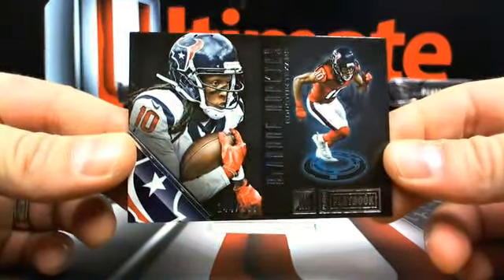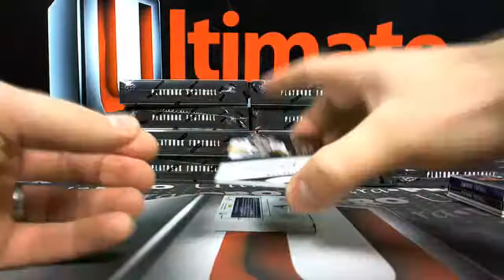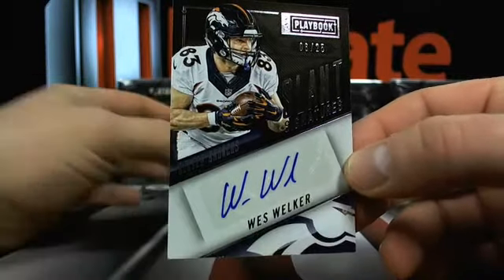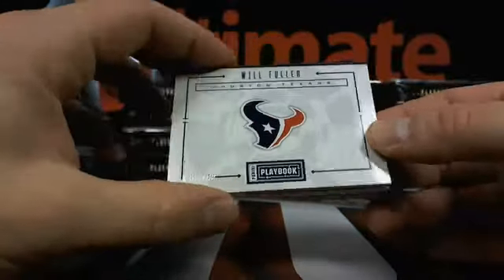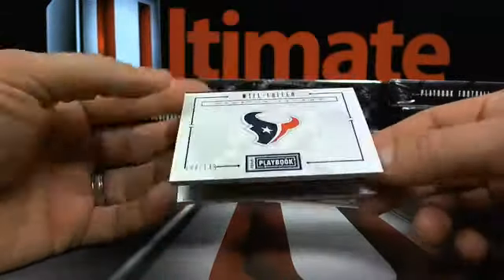144 out of 199 - D-Hop. Then you got a Wes Welker Slant Signature, 6 out of 25 - a little vet auto in there, going to 50 at 143. Then 144 out of 149, Will Fuller, just a jumbo jersey in there, going to Houston - Hayward.